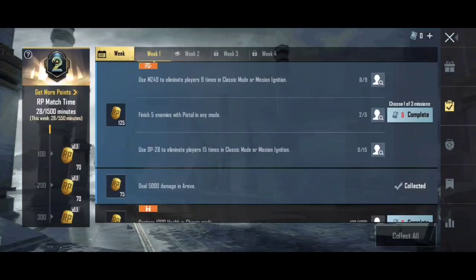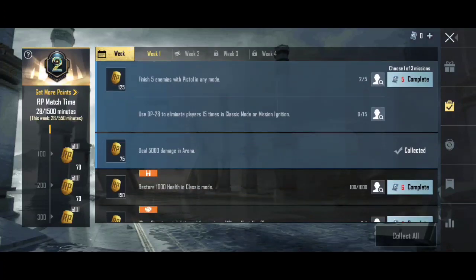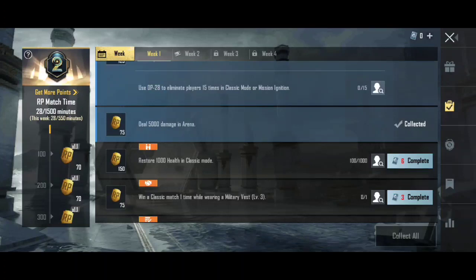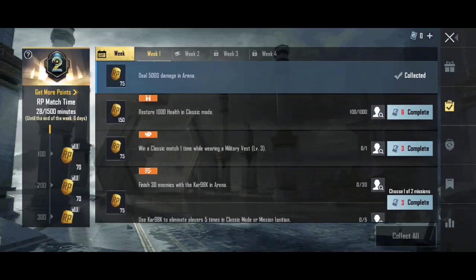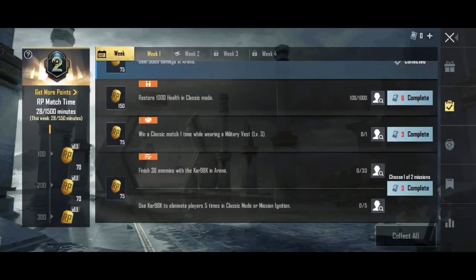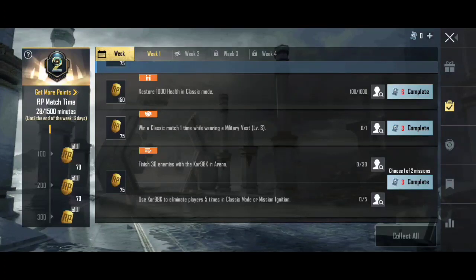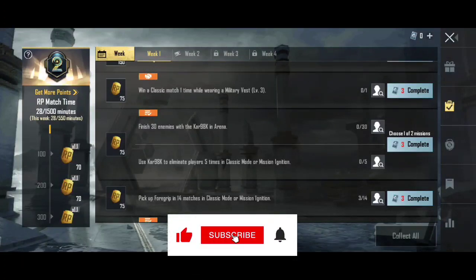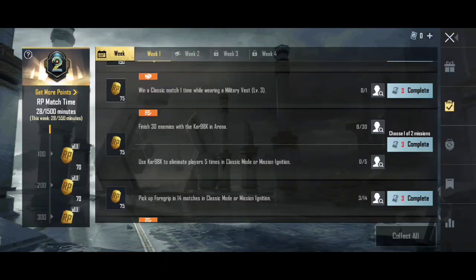In classic or ignition mode, use pistol kills. In classic match ignition mode, use DP-28 to kill only 15 players to complete the mission and collect 120 parts. Deal 5,000 damage in arena mode for 70 points. Restore 1,000 health in classic mode for mission completion and get 150 points on the court — you need a classic match with a military vest level 3.